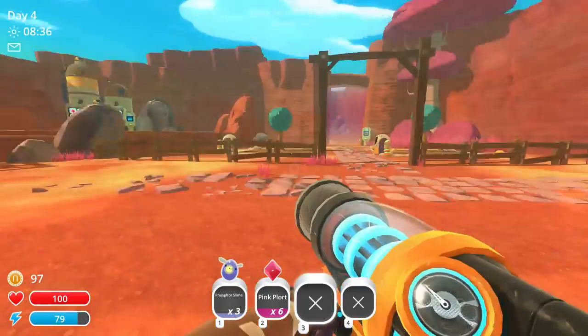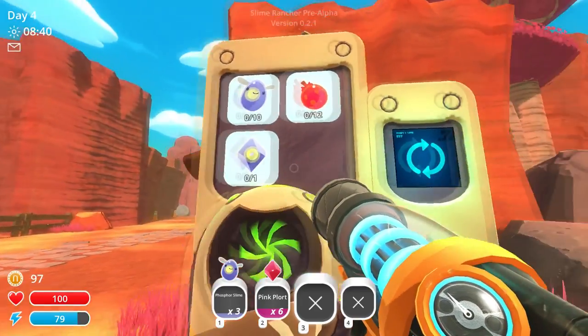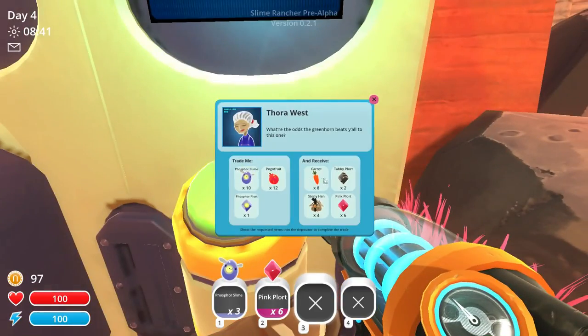It's 8:30 a.m. We got some plorts. Let's go plortify our plorts. Ten - they want one of them. What do we have today? What can we get? A carrot. Stony hens. Oh, those sound cool.